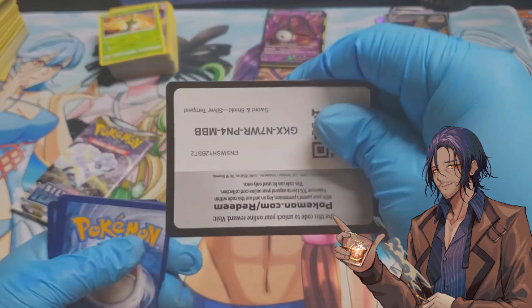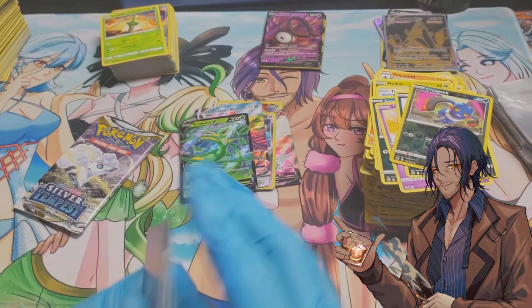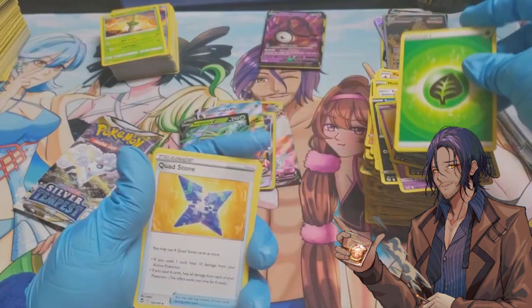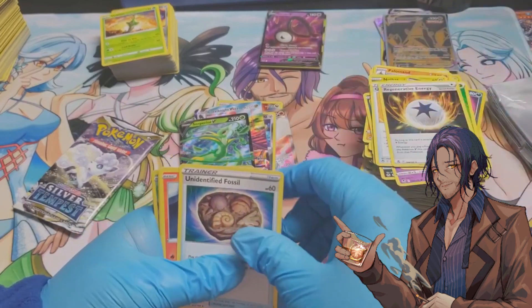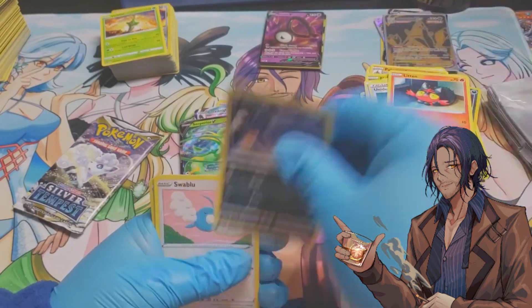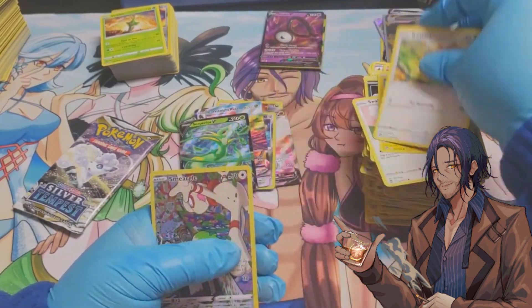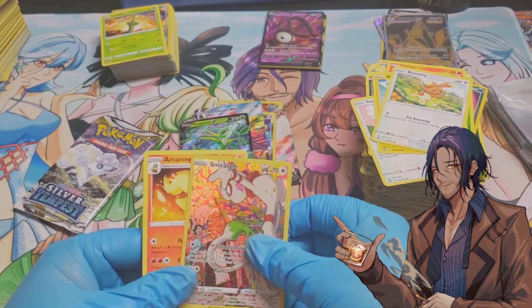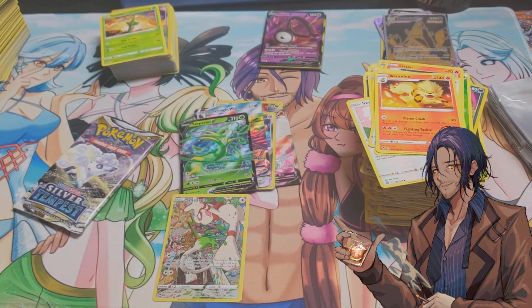White border card. One, two, three, four: leaf energy, Shuriken, Regenerative Energy, Unidentified Fossil, Litleo, Murkrow, Swablu, Rotom, Bonsly, Smeargle, Pokemon Trainer, and Arcanine. We got another Pokemon Trainer card!